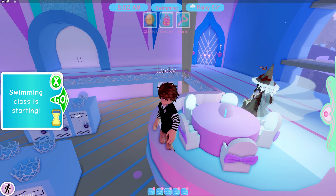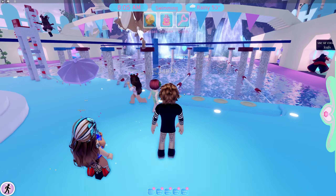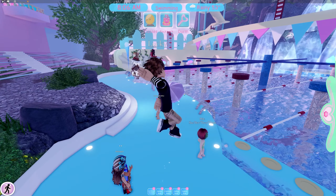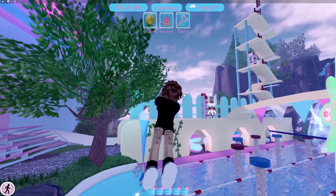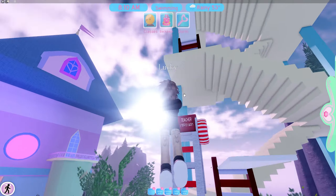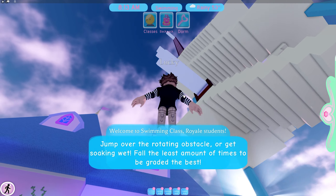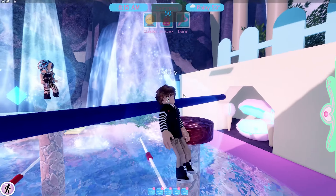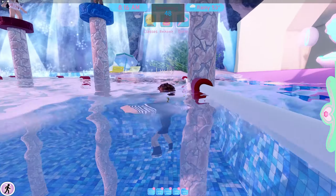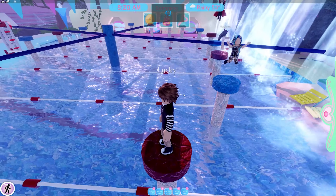Swimming class is starting — press go and it'll teleport you. Here's a secret: you fly up and get into a chair, like the lifeguard chair or there's another one somewhere. Get into a chair. It's not working. You're going to have to play the minigame. But isn't that the point of school? Yeah, but you can skip it by sitting in a chair — you don't have to do anything and you get the highest score. That's cheating.